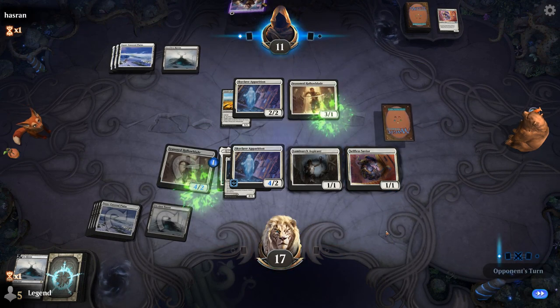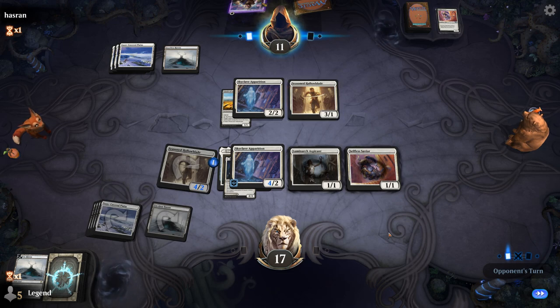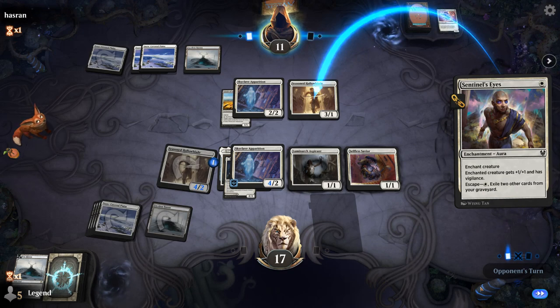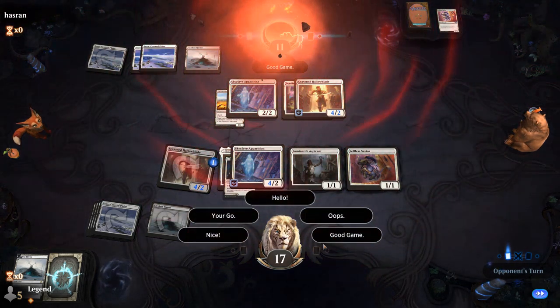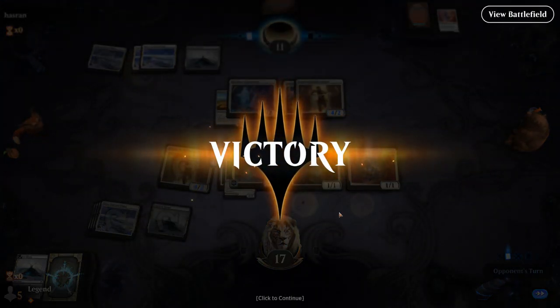The opponent will need to draw another Apparition to get rid of my Sword to break the board stall. But looks like our opponent has seen enough — we managed to outvalue them with our Sword. Being patient on our Apparition, waiting for the opponent's big threats which happened to be Sword, then taking over with our own copy worked out here. On to the next one.